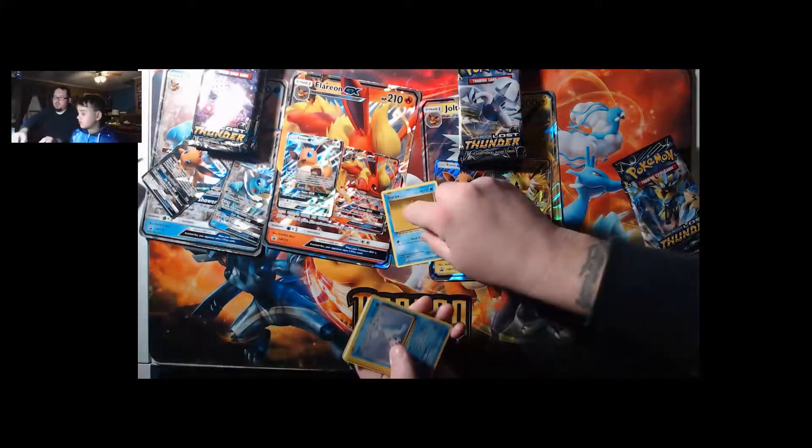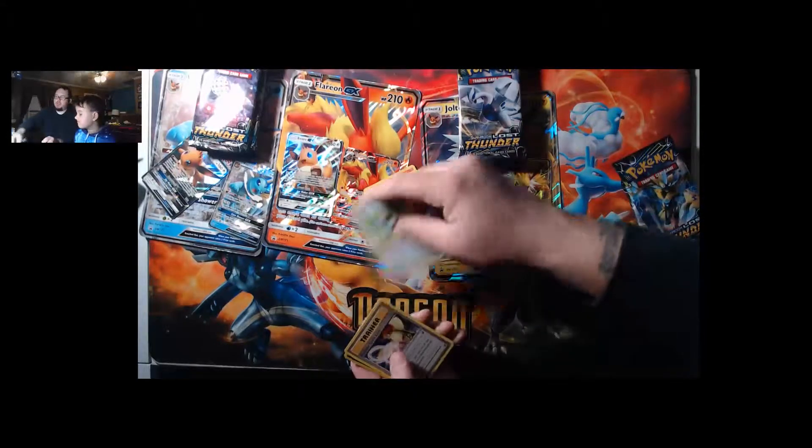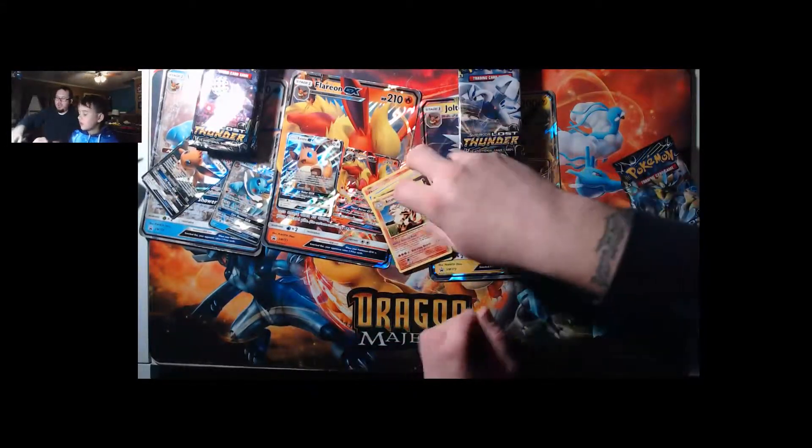Alright, from the Evolutions pack: Stormy Seal, Charmander, Magnemite, Water Energy, Pokedex, Porygon, Pidgeot, Doduo, and Arcanine.